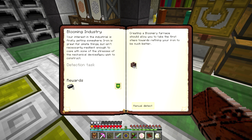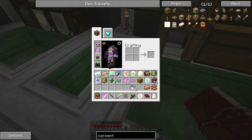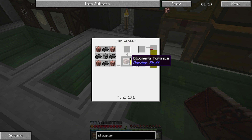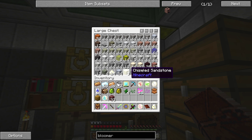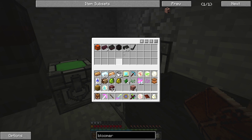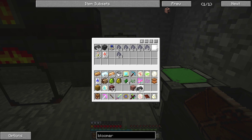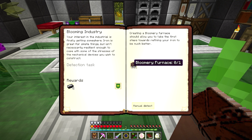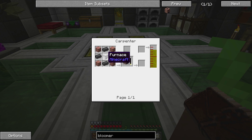There we go - the carpenter gives me some water cans. I'll call this a squeezer. Okay, there's a quest here: 'Bloomery Furnace' - iron is great but isn't necessarily resilient enough. Creating a bloomery furnace takes the first step towards refining iron to be much better - wrought iron from a bloomery furnace. I've never made one of these before. It's from garden stuff - bricks, seared bricks, and a furnace in a carpenter. I don't think I have a lot of bricks.